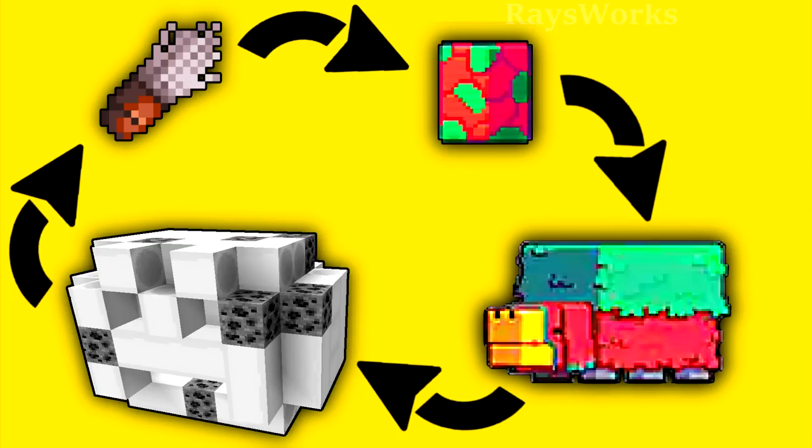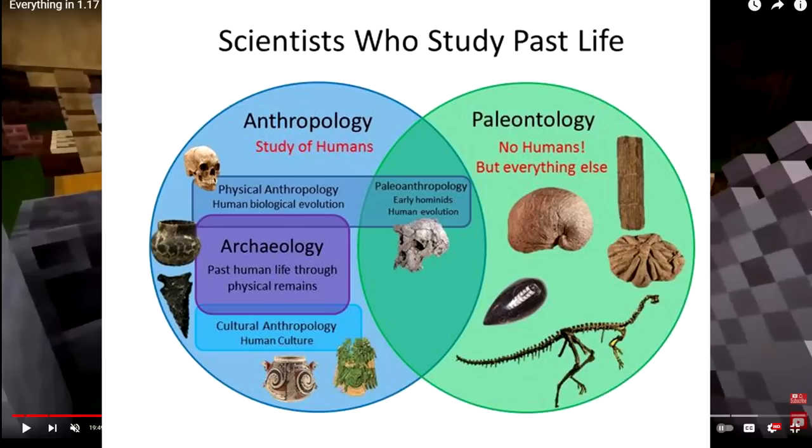With the sniffer mob coming out in 1.20, a lot of people thought its ancient dinosaur-like features would somehow tie in with archaeology. But keep in mind archaeology is learning about past human behavior, whereas paleontology is learning about living things from the past. So the way they first presented archaeology means it wouldn't really be related to sniffers unless there was like a cave painting of a sniffer made by a human.